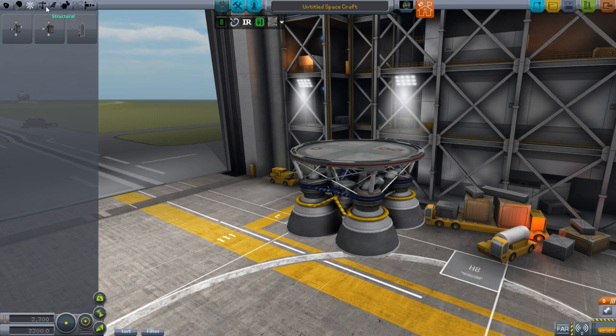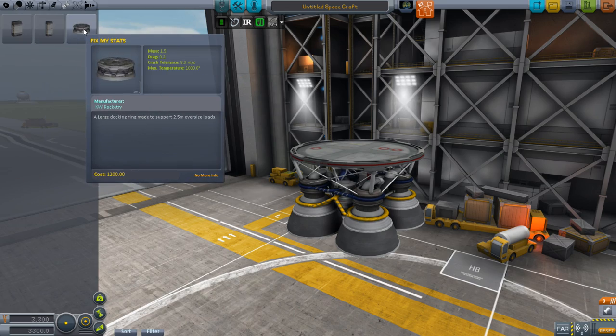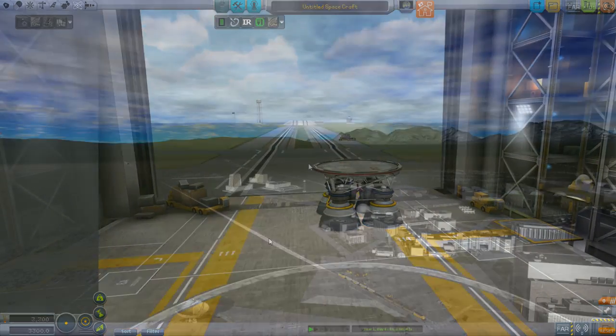Moving along, there are a few other things like RCS jets and fairings, and we have some batteries and a docking ring, but I haven't really done much else with KW yet.